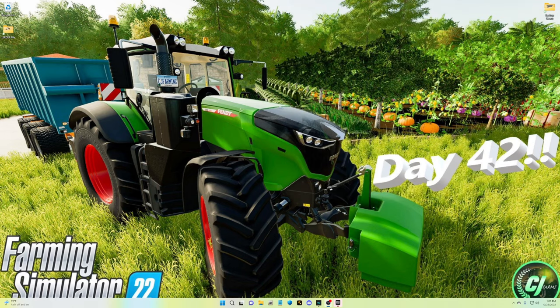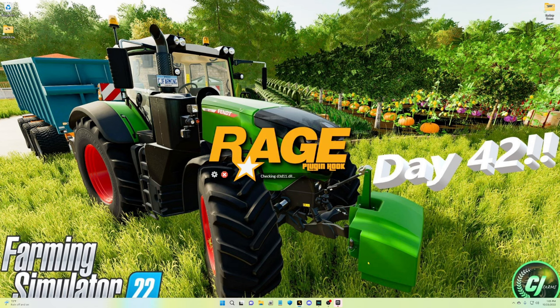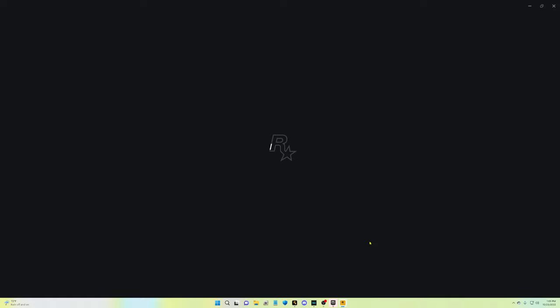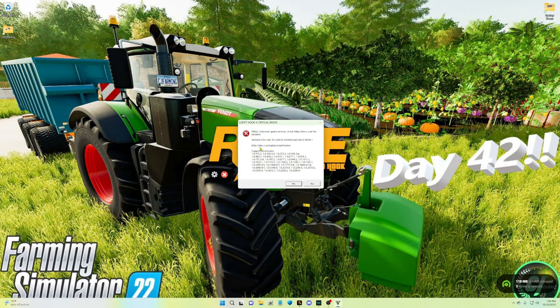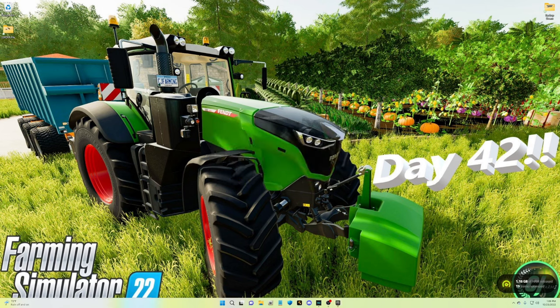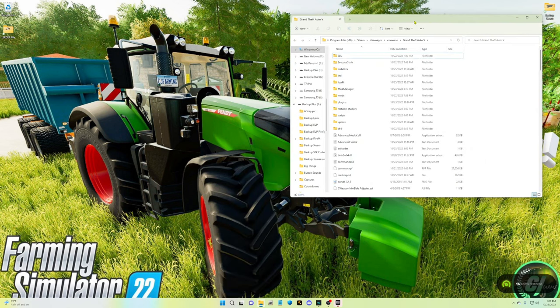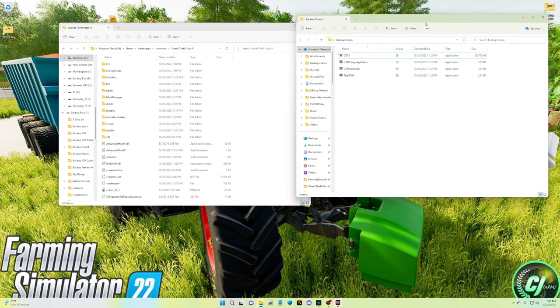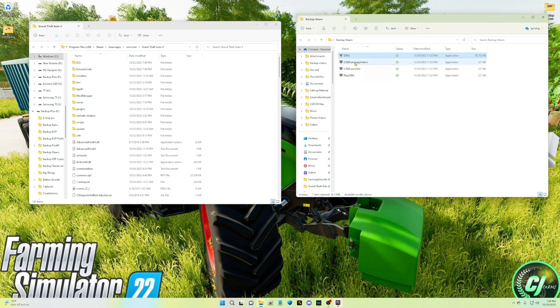Steam users, you are up next. Go ahead and launch your Rage Plugin Hook. You're probably going to get an error message. Steam users, if you do not have those four files backed up, you can go into another copy of your GTA5. You need four files: the gt5.exe, the gt5 language select, the gt5 launcher, and the play gt5 Steam — all from version 2699.